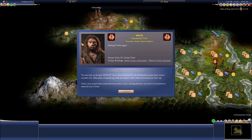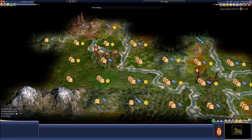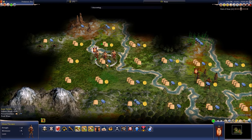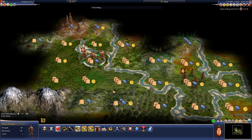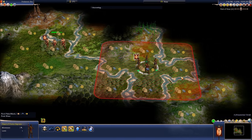I start off as Rub. This is what he looks like. Sunrise on the year 50,000 BC. 'Since time immemorial, the Neanderthal people have lived a nomadic life — after years of wandering, they are now ready to settle down and found your first city.' You start off with stone throwers — not a warrior, a stone thrower — and a band of homo sapiens.